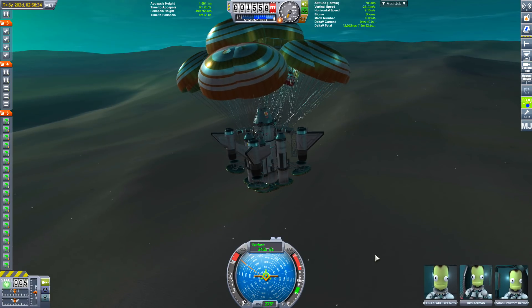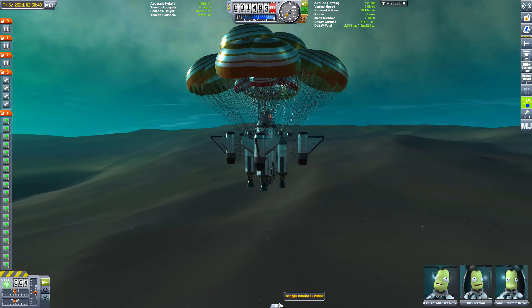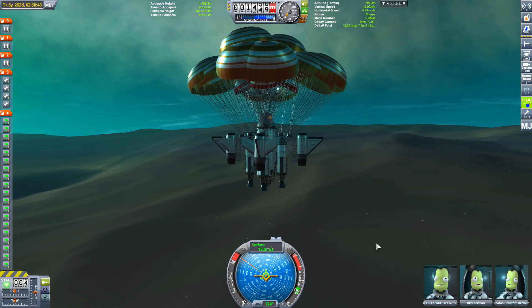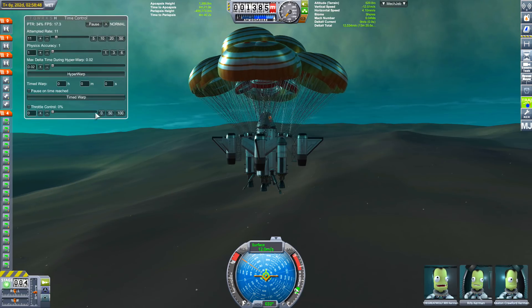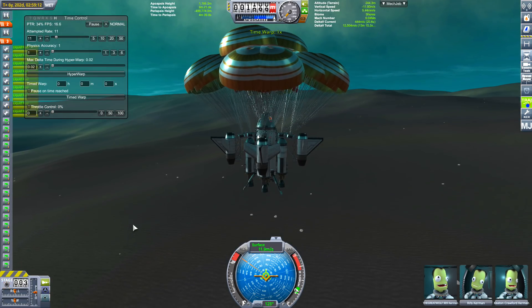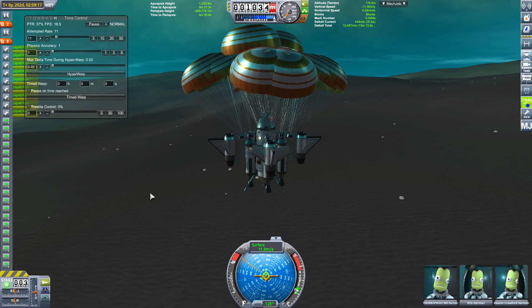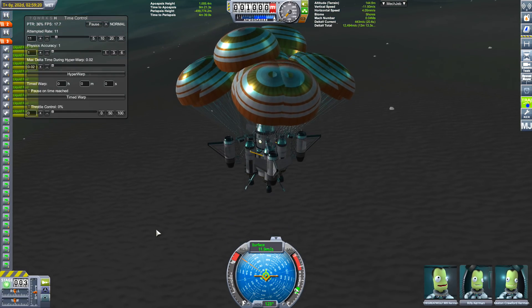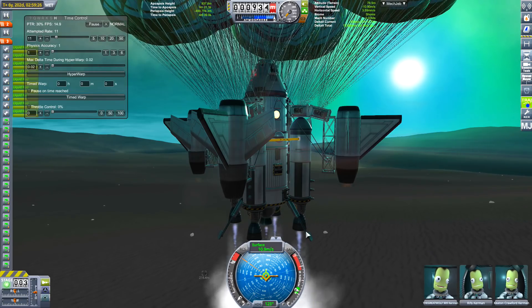We survived entry! Let's detach the heat shields. Everything's going according to plan. Now the last bit: I've done some testing on Kerbin and we're travelling at 12 meters per second. The landing legs can survive seven meters per second, and they're quite close to the engines - the engines could explode if the landing legs give way - so we have to engage the engines.